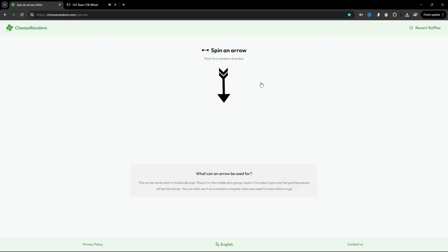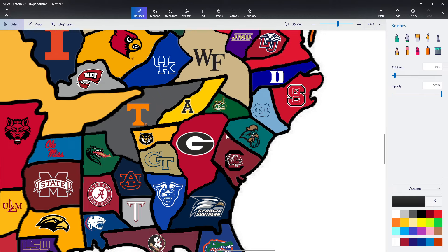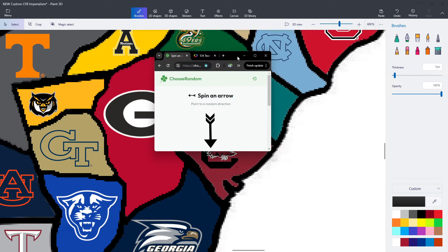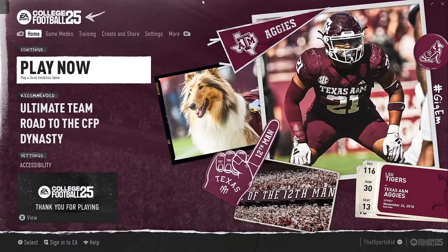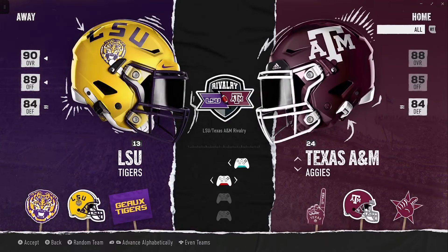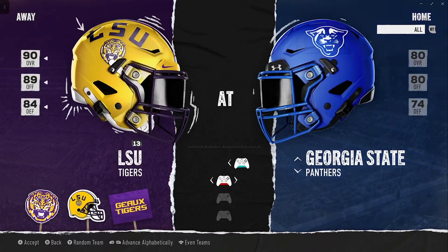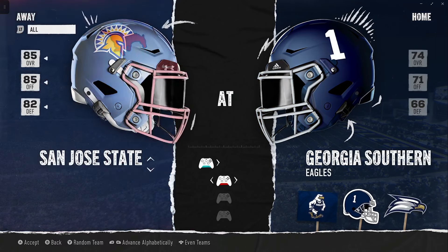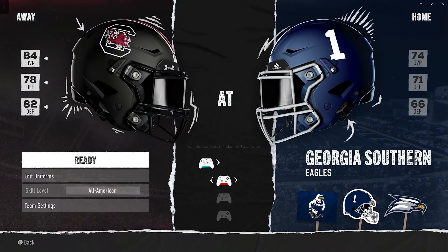South Carolina is selected — the Gamecocks haven't played a game yet. They've got a pretty gnarly opponent if they go northwest, but they're heading south to play at Georgia Southern — a tune-up game for the Gamecocks. South Carolina is an 84 overall, Georgia Southern is a 74 overall.